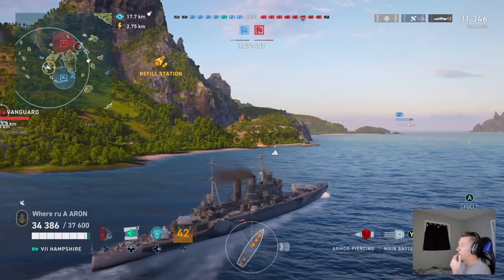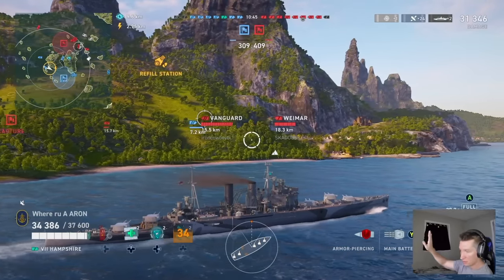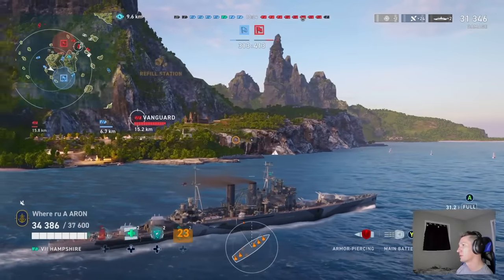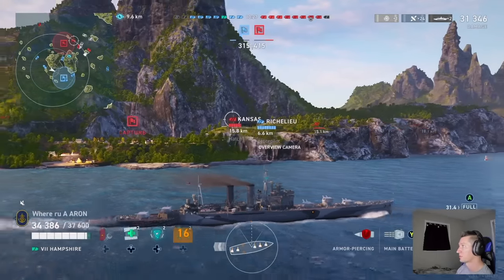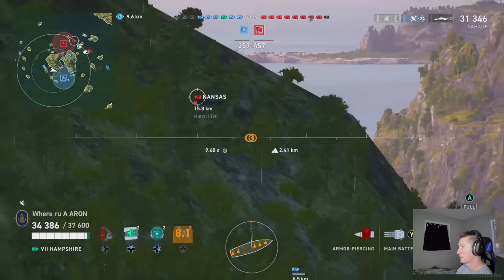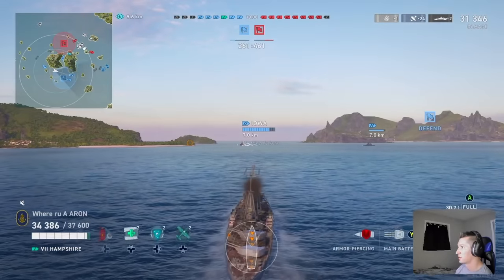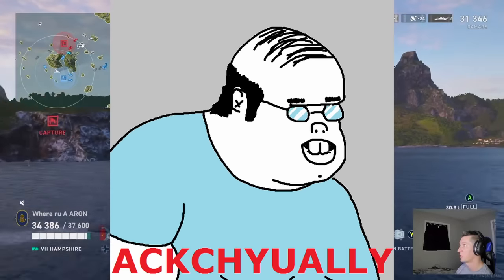The ship is not the most maneuverable, so you're going to want to utilize island cover. I know that's going to be difficult for some of my super alpha manly men, but unless you want to blow up you either need to utilize island cover, a division mate with a smokescreen, or potentially an agile build so you don't get hit. I never recommend agile builds except for maybe the Italian cruisers because I don't think the trade-off is worth it.